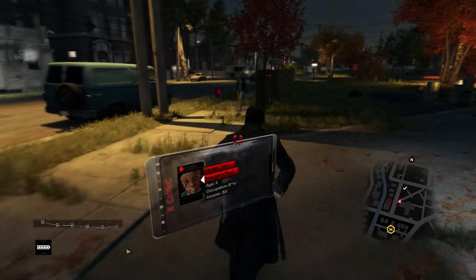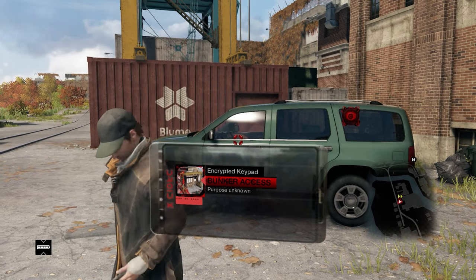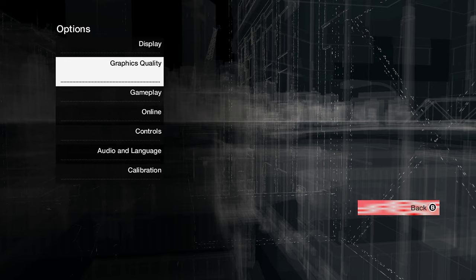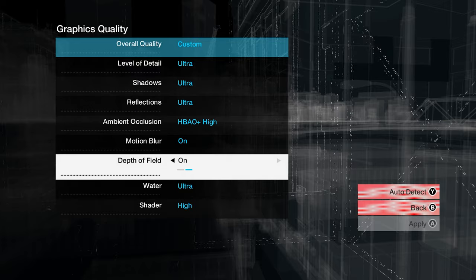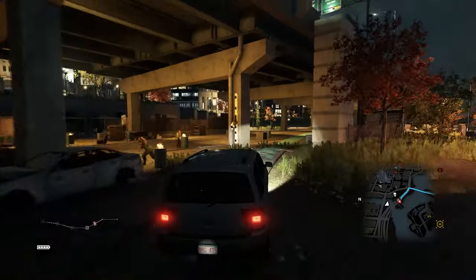Basically what this mod does is turns everything red, and you'll see what I'm talking about. The crosshair is red, and on anything that's white or yellow they also have this kind of weird red pulsing texture. I don't know how to describe it, you'll see what I'm talking about here. I don't know how I feel about that, but pretty much everything else looks really good.